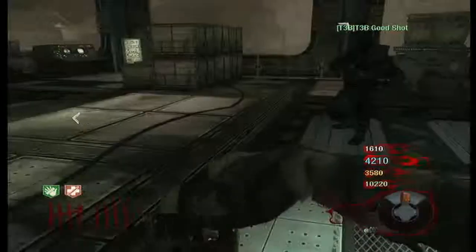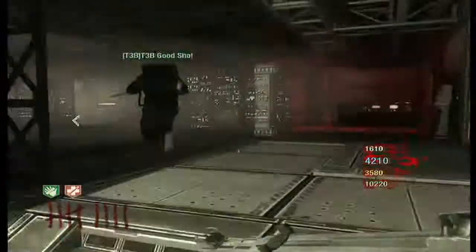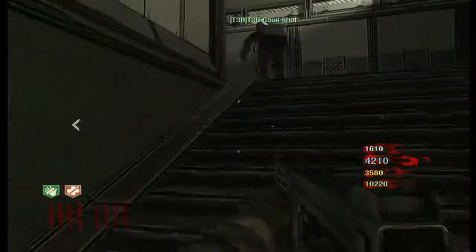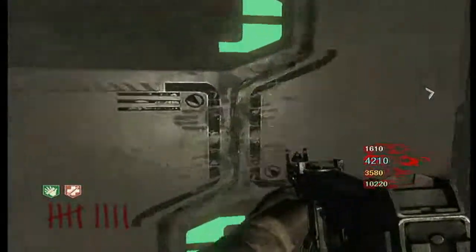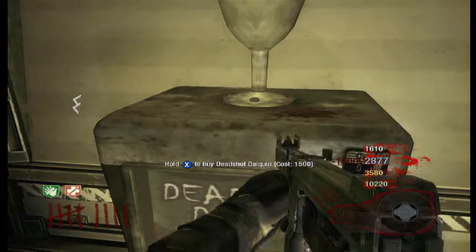From there, going either way will take you through Tunnel 11 or Tunnel 6 to the power room. The next one is Deadshot — it's near Double Tap, just at the top of the rooms here. You can get this one with Double Tap if you want to; the order does not matter.